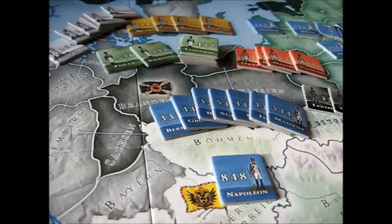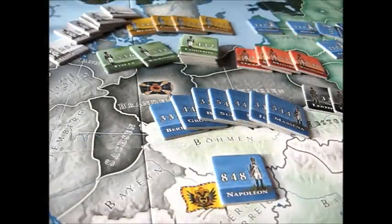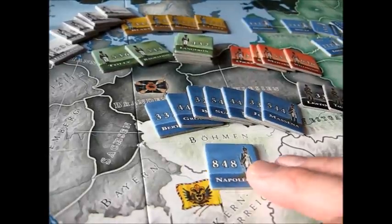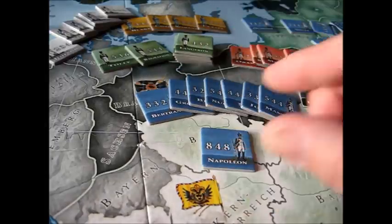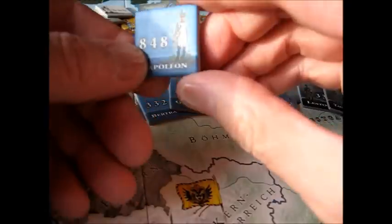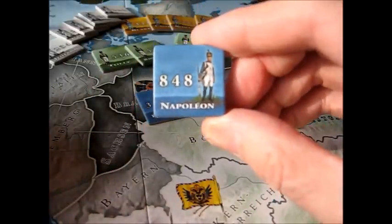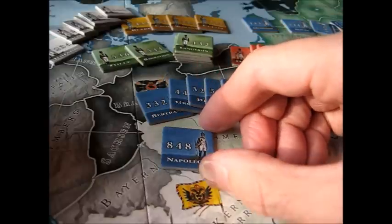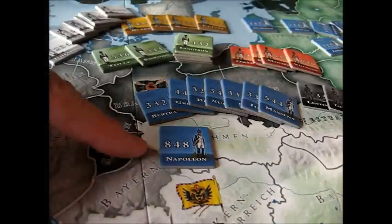The designer has incorporated the army right into the leader itself. Being a game on Napoleon, let's take a look at one of the best counters in the game — Napoleon himself. He's got three figures: eight, four, eight. The first number represents his combat value. Napoleon is going to be one of the best in the game — an eight in combat, as opposed to, let's say, Grachan, which is a five. Green are the Russians.